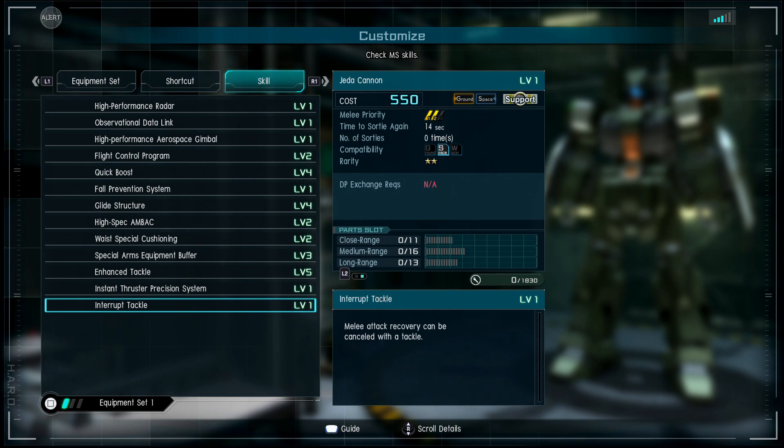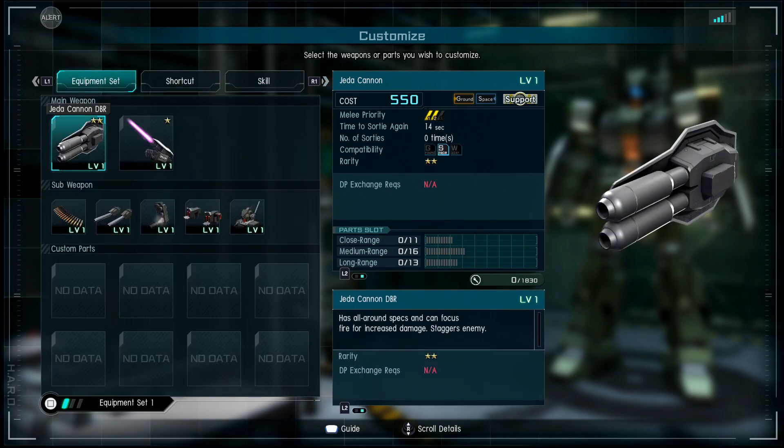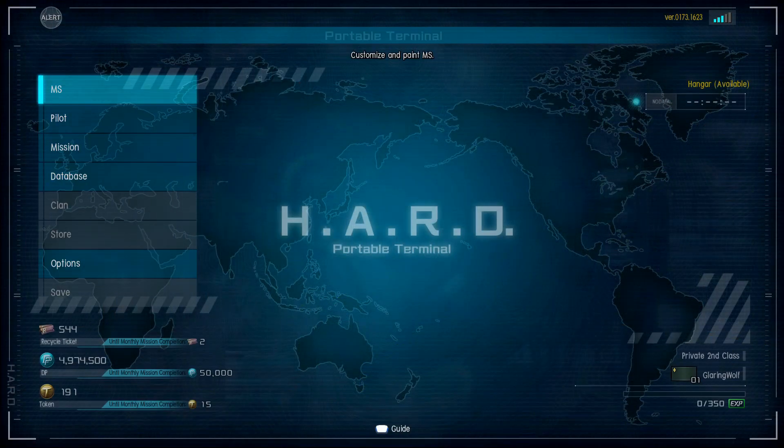Enhanced tackle level five — jeesh! Instant thrust of precision reduces thrust extension during tackle attacks and interrupts tackle. This is a double tackle support — holy cow! Let's see what we've got, let's jump in here real quick.